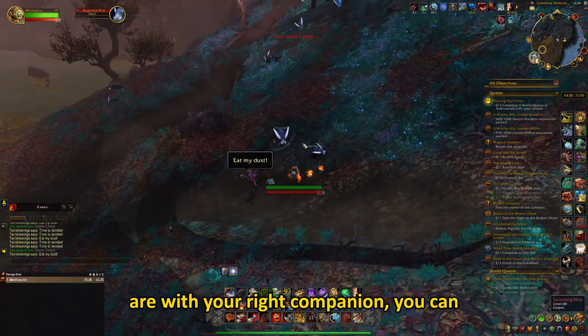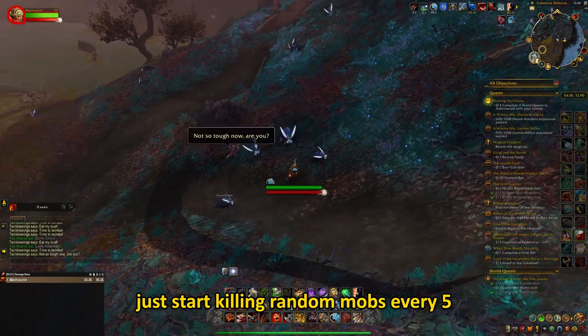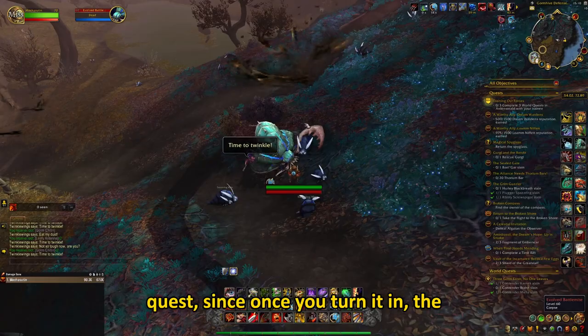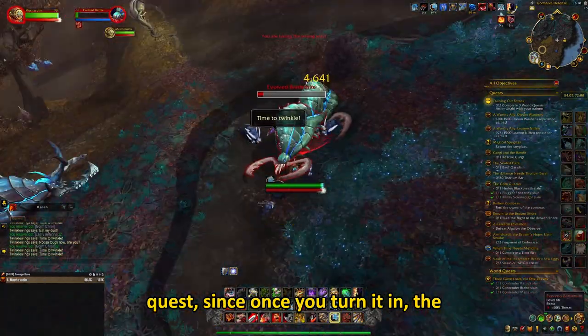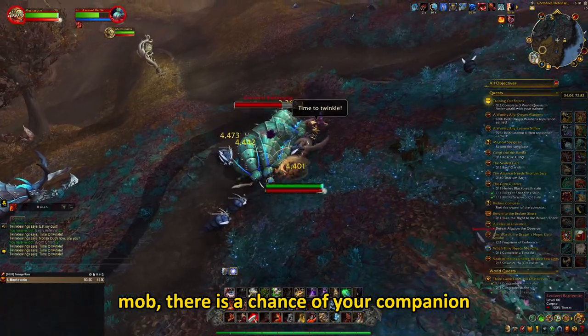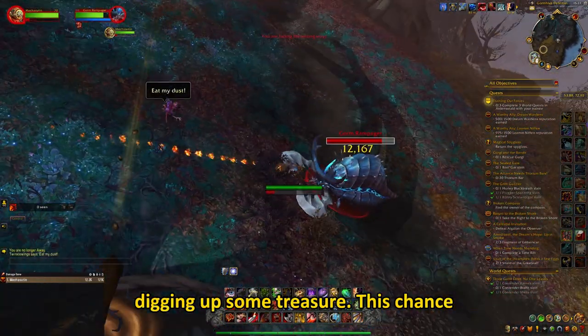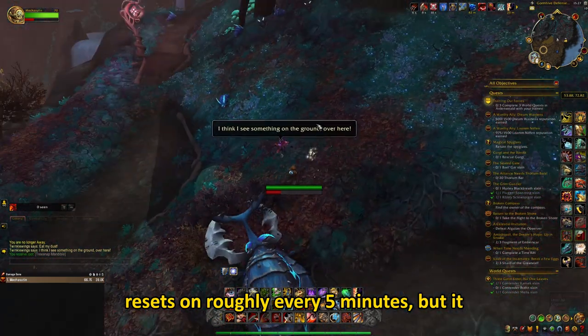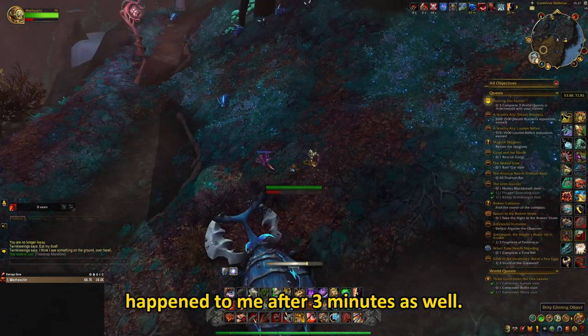Once you are with your right companion, you can just start killing random mobs every 5 minutes or so. Also, do not complete the quest, since once you turn it in, the companion will disappear. Once you kill a mob, there is a chance of your companion digging up some treasure. This chance resets roughly every 5 minutes, but it happened to me after 3 minutes as well.